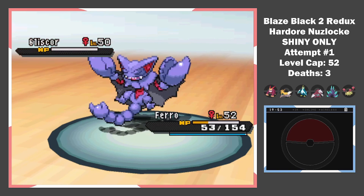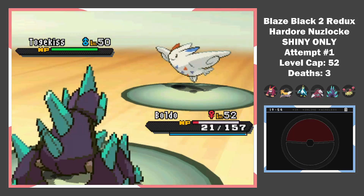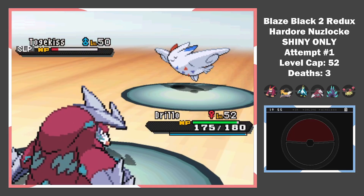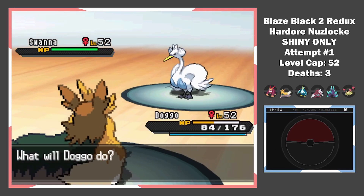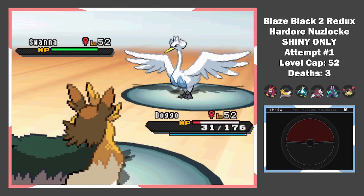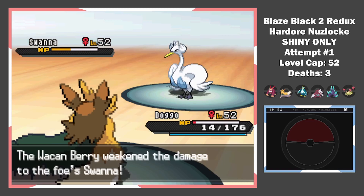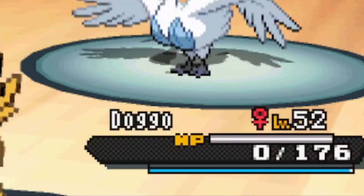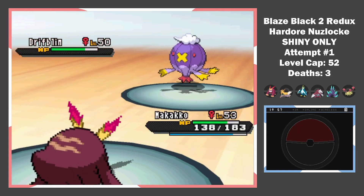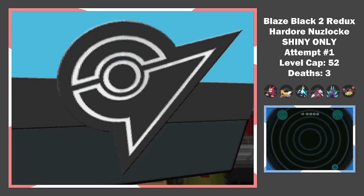She has a Togekiss with amazing coverage. Baldo takes the Hurricane and sets up a Sandstorm for extra special defense for Pingo. After an Eon Flute and a Protect, I get Drillo in to one-shot the Togekiss. Since I couldn't take a water move from Swanna, I had to switch. I really only have one option — the one Mon on my team who won't die to her attack. I get Doggo into battle. We dodge the Burn, but another Scald plus Life Orb damage hands us our 4th death of the run. The Swanna is enraged, and so is the Drifblim. Rest in peace, Doggo. We love you. We get badge number 6 as a consolation prize.